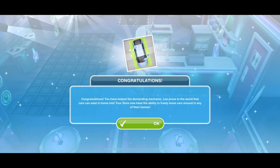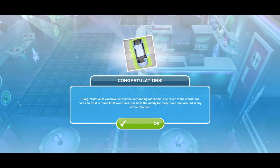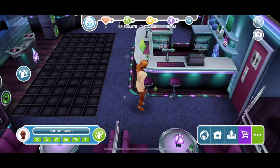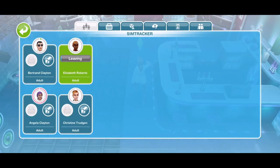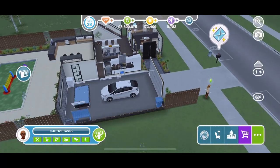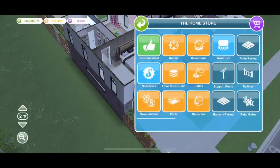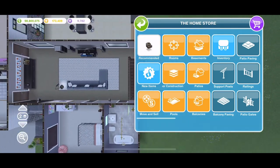Congratulations! You have helped the demanding mechanic Lee prove to the world that cars can exist in home lots. Your Sims now have the ability to freely move cars around in any of their homes. Let's go check it out over at the house. I think it's amazing that they can now do this — just look at that, I absolutely love it.